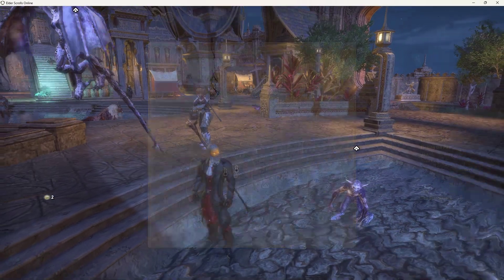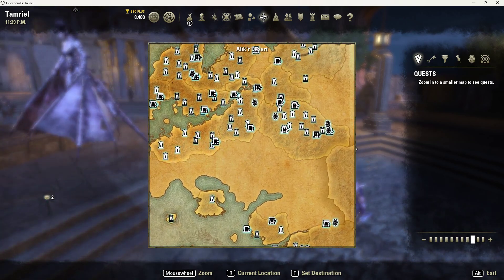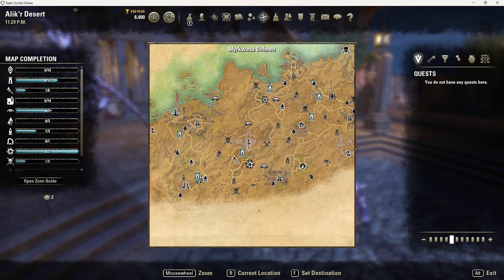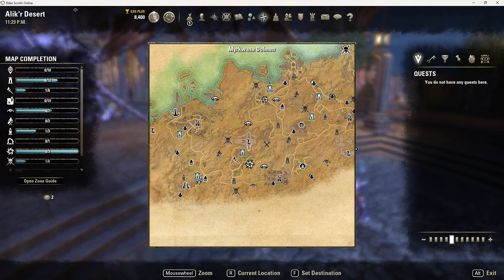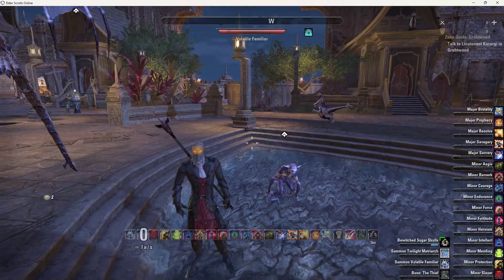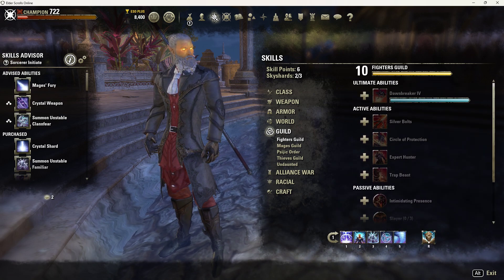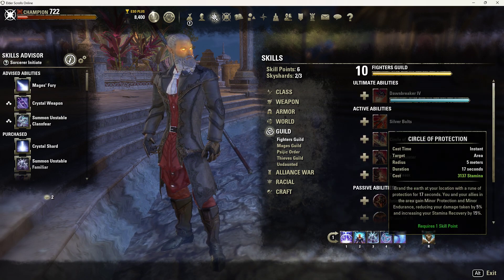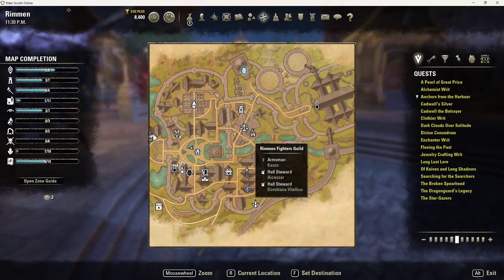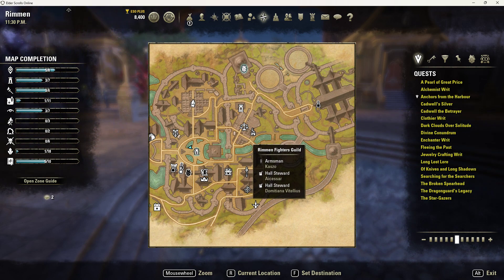One way to level up abilities really fast is to go to Alik'r Desert — you can see these little things on the map, the dolmens. There is typically a group of people running these dolmens non-stop. If you're trying to level up the Fighter's Guild — which is a very frequently used skill line and very much worth leveling up — the way you unlock it is just look on your map, and in most main cities you should see a symbol like this.